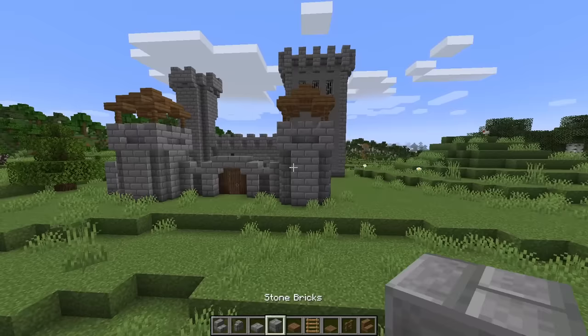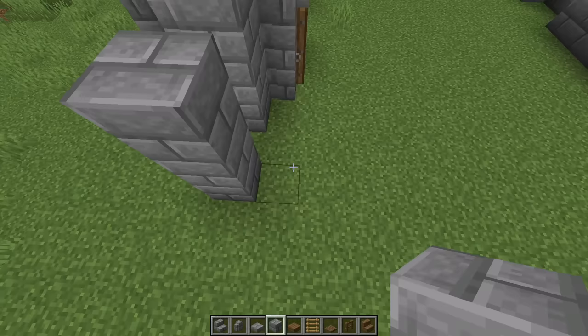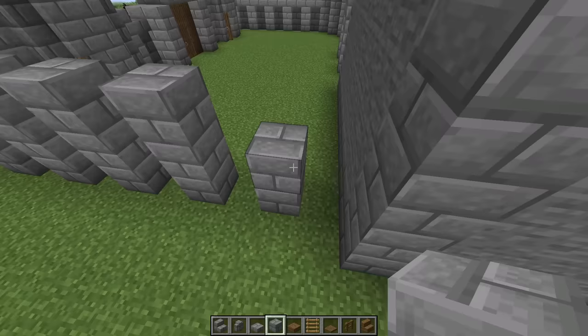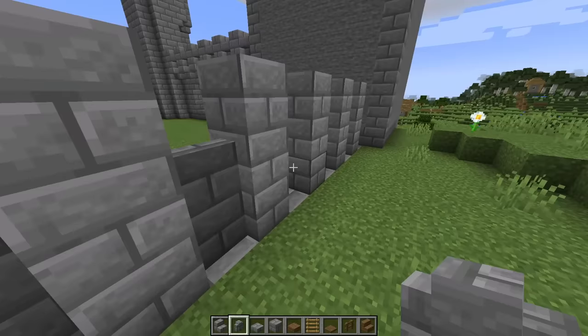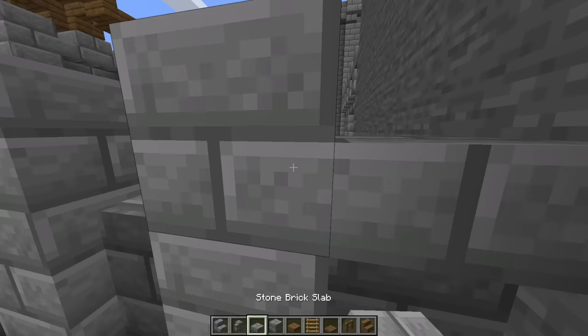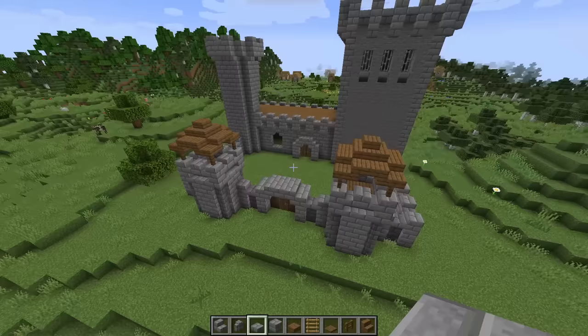Next we'll just finish up our wall. Start with your three block tall stone brick columns, place two here and then turn 90 degrees, and just place your columns every other block until you get to the square tower. Then place stone brick in the ground and two stone brick walls in between each section with the slab on top. Alright, so that's basically it for all of our stone brick parts.